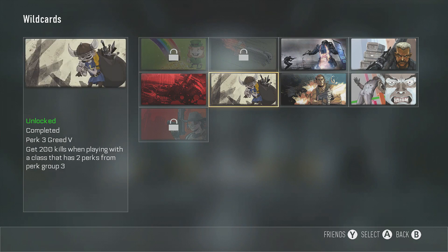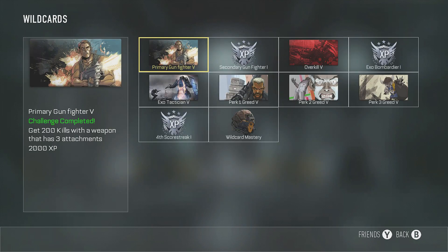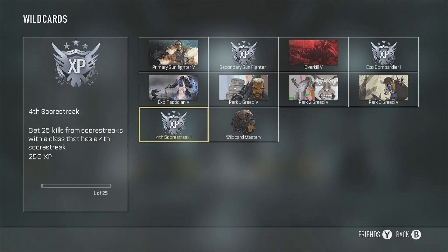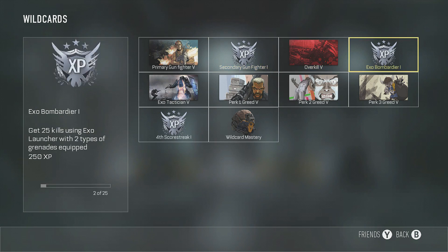I've been working on the wild cards — I'm trying to get this really cool helmet, I'll show you guys. All I have left is to get 25 — well really like 100 kills from scorestreaks with a class that has four scorestreaks, secondary gunfighter, and exo bomb.